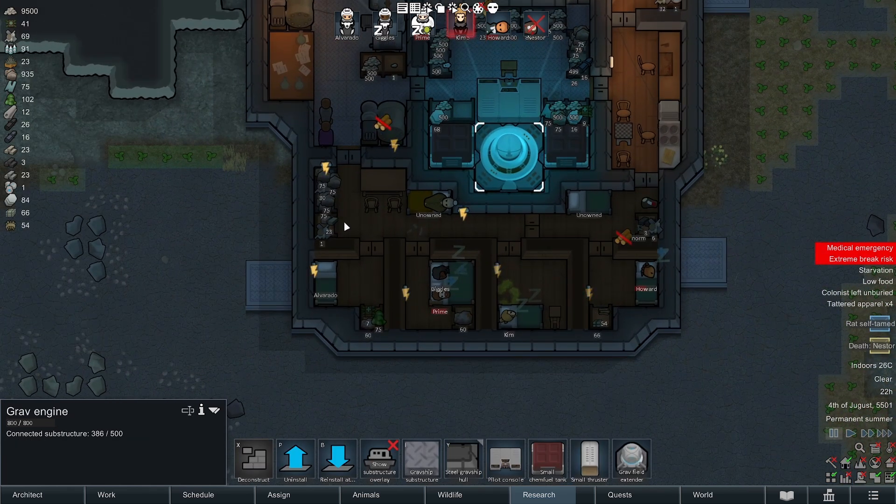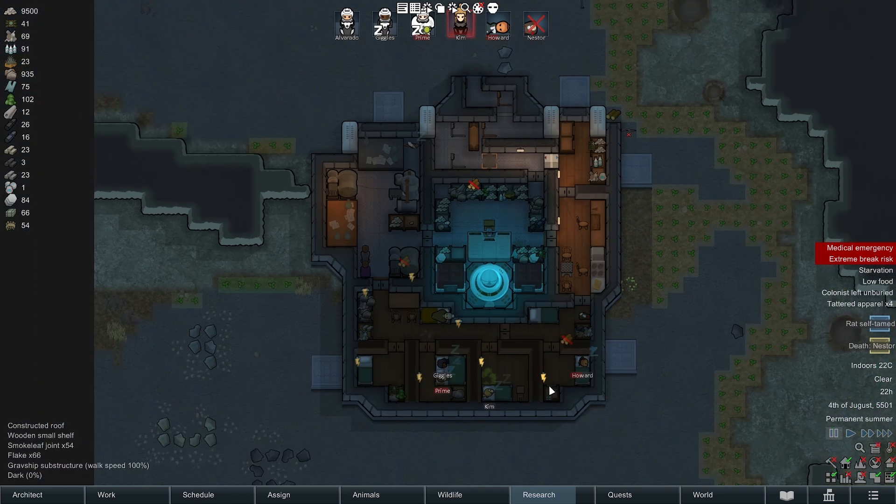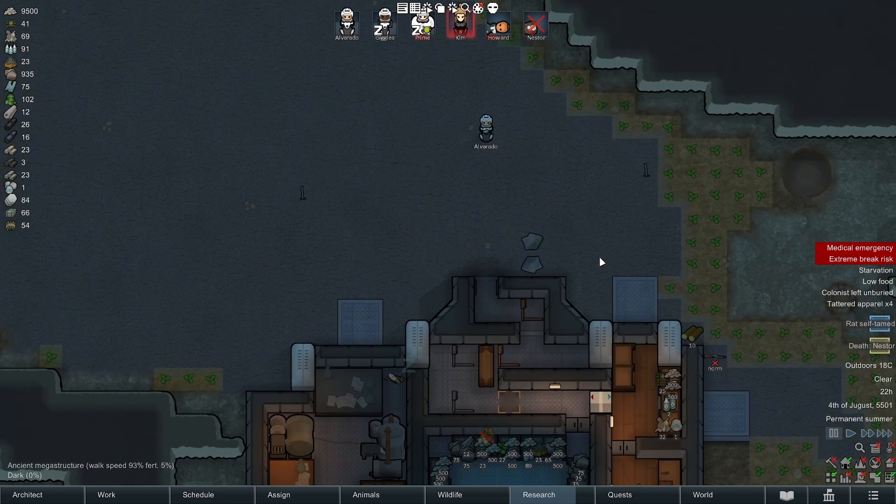On the other side of that I put beds and communal space so my people could be happy and have something nice to look at. I also put wood on the floor to make them happier as well.